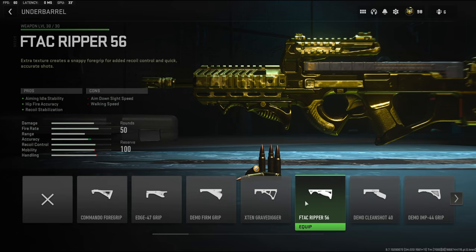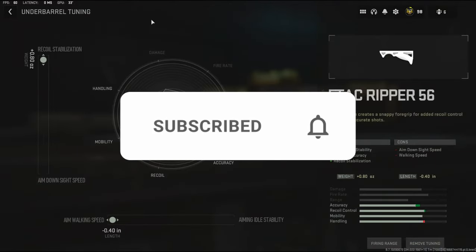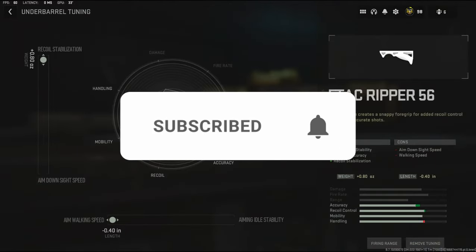For the underbarrel, I'm going to be using the F-TAC Ripper 56. It adds aiming idle stability, hip fire accuracy, and recoil stabilization. For the underbarrel tuning, I'm going to be adding recoil stabilization and aim walking speed.